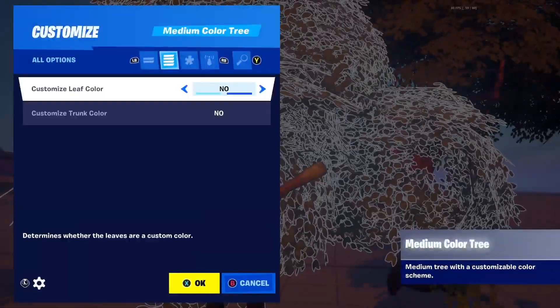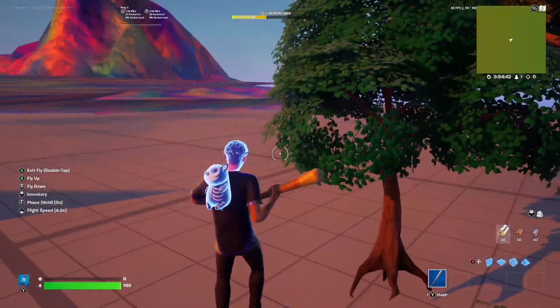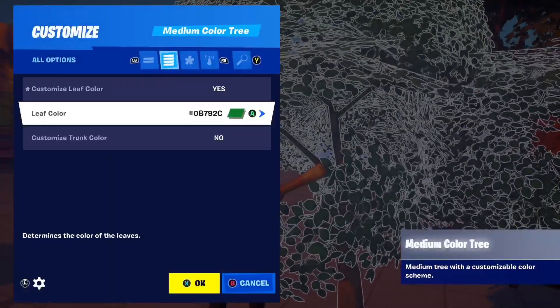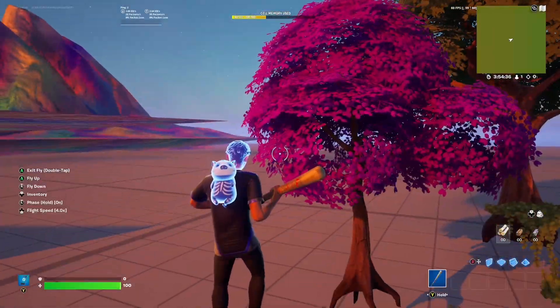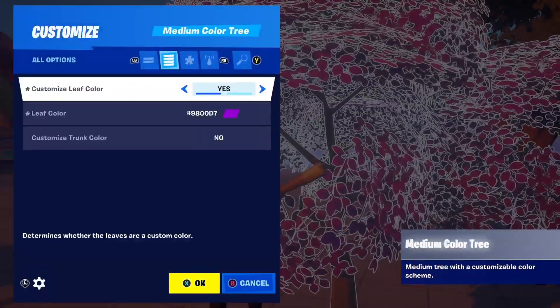Here are the customizable trees. It's actually really cool — I wish we had some bushes and rocks that could change colour, but this is still cool. If you notice there's a search bar where you can search up what colour you're looking for.